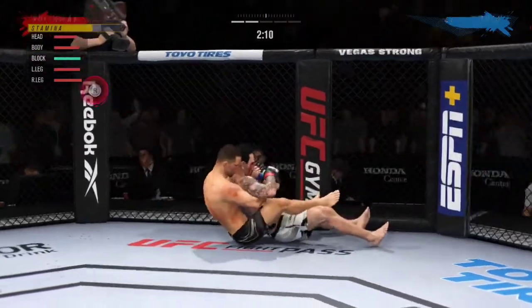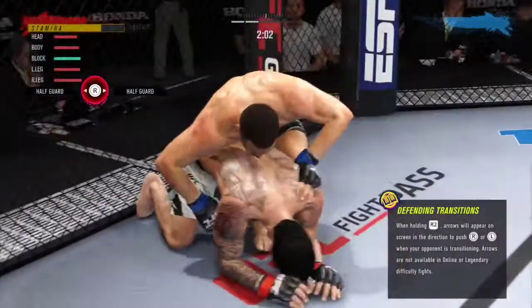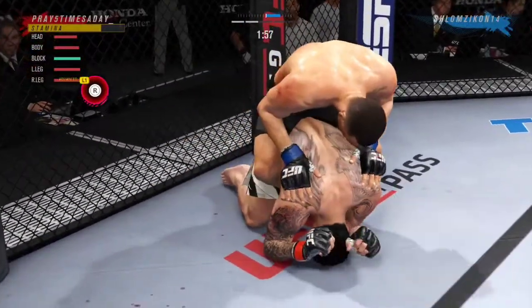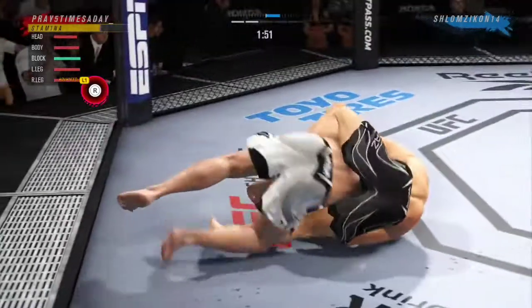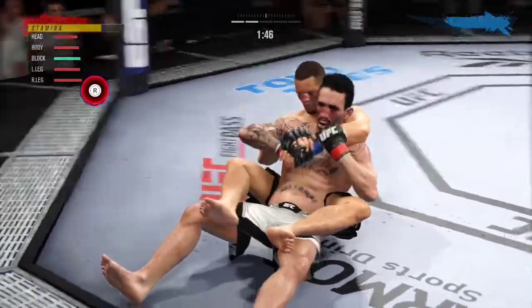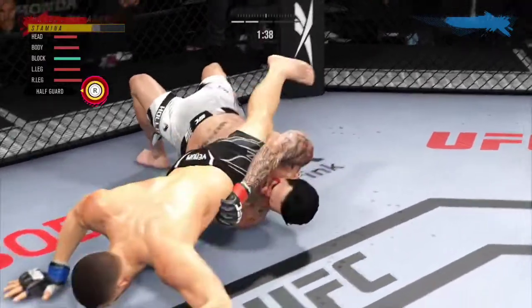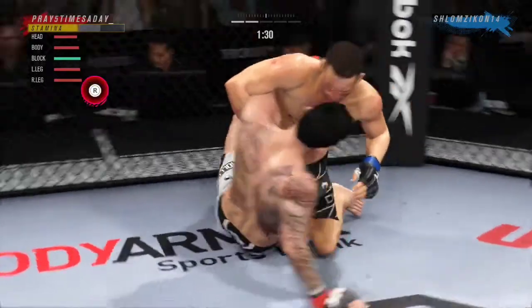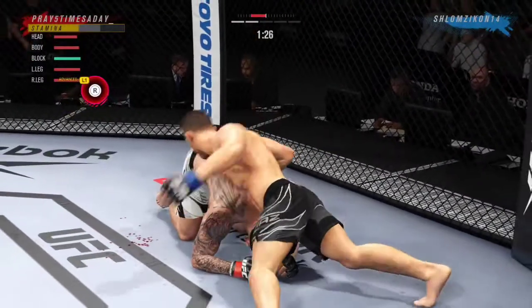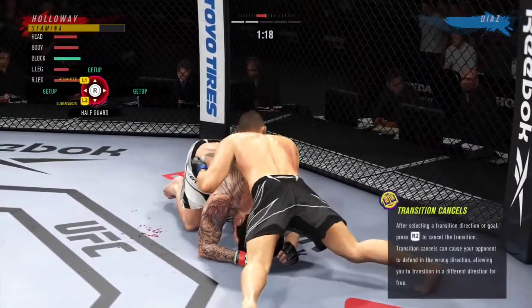Both fighters continue. He actually got the take now. There are few things more fun to watch in mixed martial arts than these type of transitions and scrambles on the ground. High-level grappling can really be entertaining. I love watching this guy move on the ground — another nice transition there. Such a high-level grappler. Beautiful movement, hip work on the ground. Just outstanding with the transitions; he is not staying in one place on the ground.